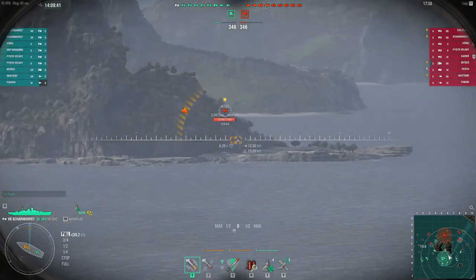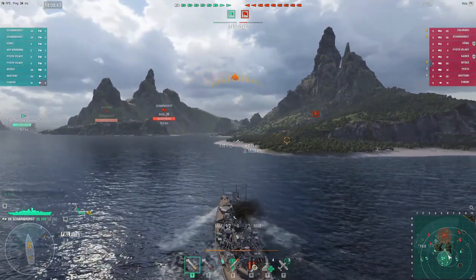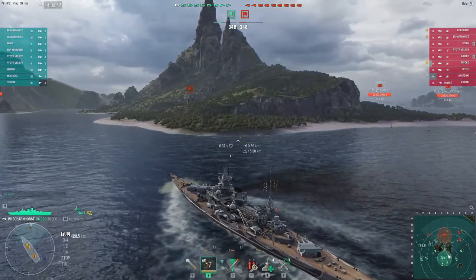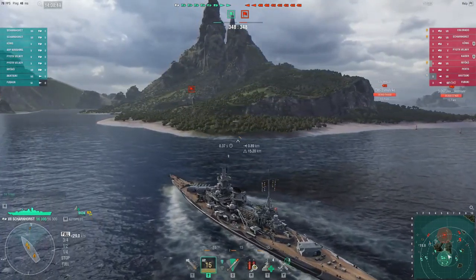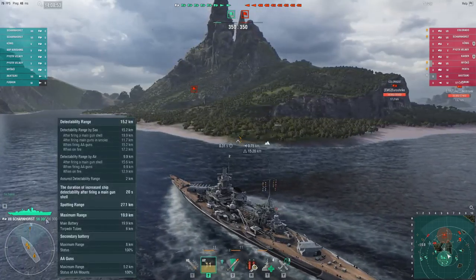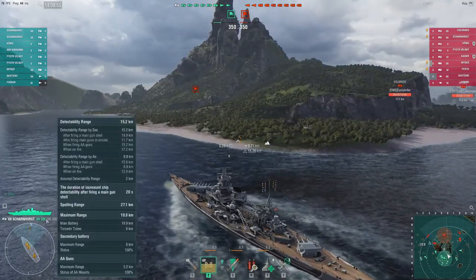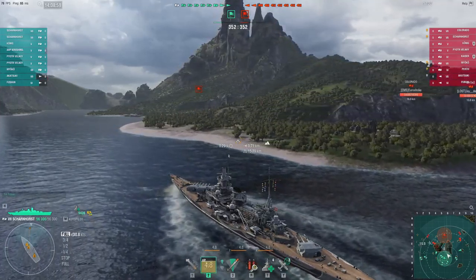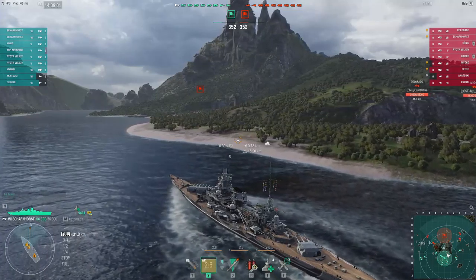Because 283mm guns will have problems penning angled targets such as Musashi or Yamato at tier 9. Right off the bat, I'm going for a mid-rush because at this tier I suspect everyone will split down the flanks evenly. I haven't seen several of the enemy battleships — the Kaiser and Koenig — so I assume they're probably up the middle, and I'm getting my guns ready.